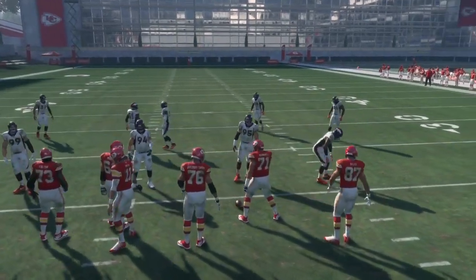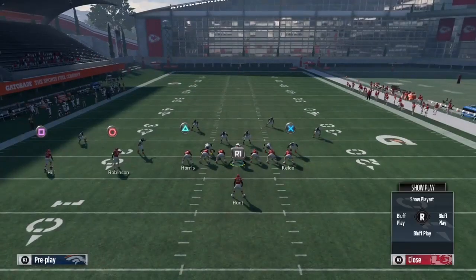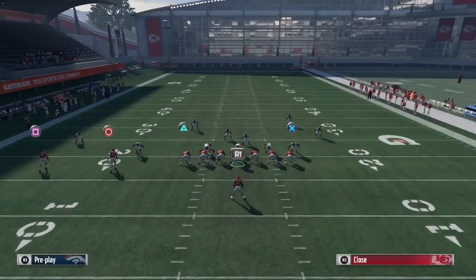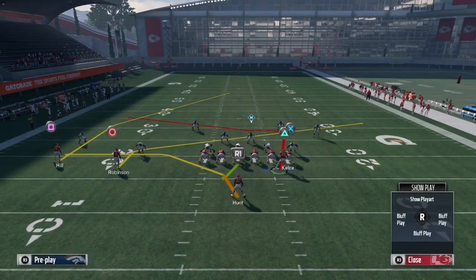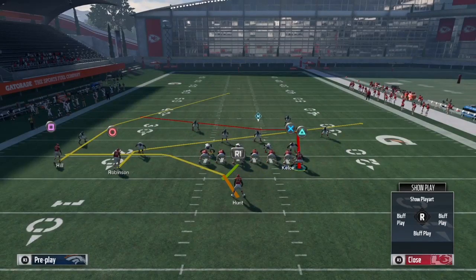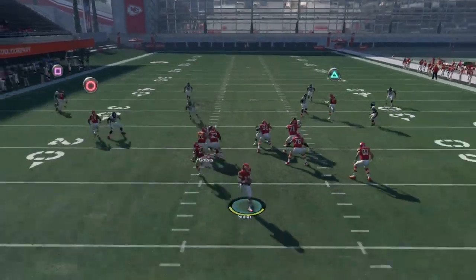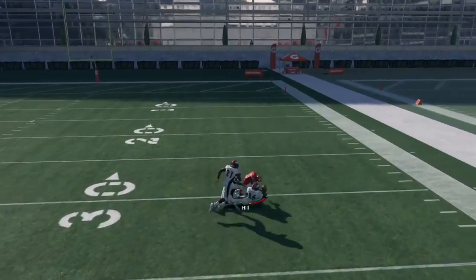Now I'm about to show y'all another way in another formation to beat every coverage with the same setup. This is why this post route and play is very nasty. Smart route the post, put circle on the slant, motion triangle over — versus Cover 4 you have dots, you can bomb it deep to square, R1's always gonna get open because that slant takes the linebacker away, triangle will get open too. Snap the ball — R1, triangle, square, one-play touchdown. Go to the crib.